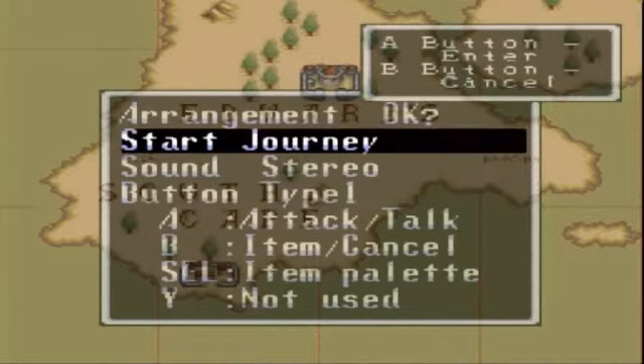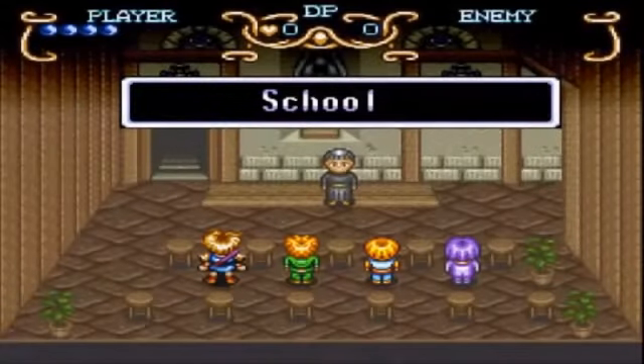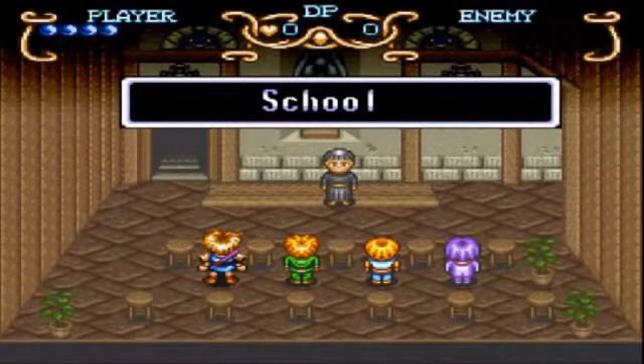B as an item, select as the menu, and Y is not used. It's a three-button game, simple to play. So let us begin. You get more of the story here. We begin in school, of all places. That character to the left on the bottom row is the main character — his name is Will.